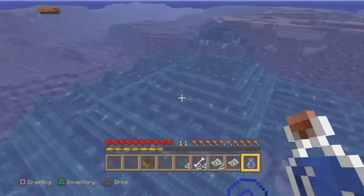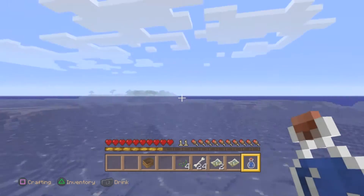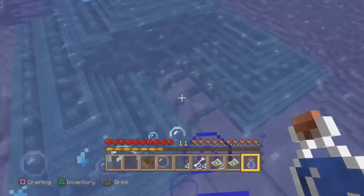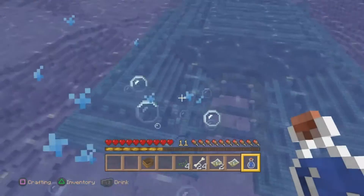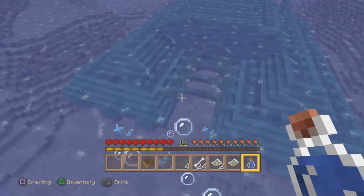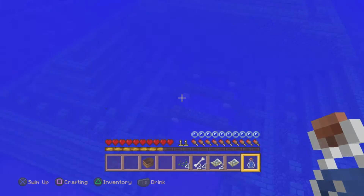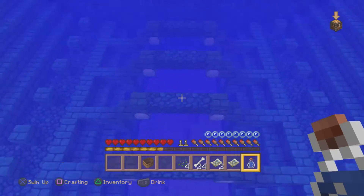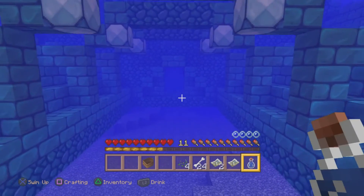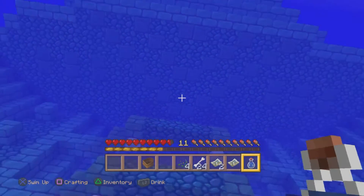There are a couple things you could do with this temple other than boss fights. You could leave it as-is and use it as a scenic stop on a railway tour. Or you could take the time to drain it and use it as your home — if you'd rather fight mobs and explore than build, this would be a great place to live. I'm debating whether to reconstruct its design above the water or just drain it.